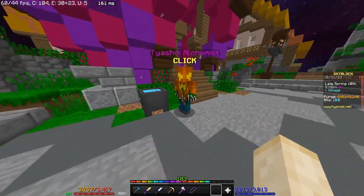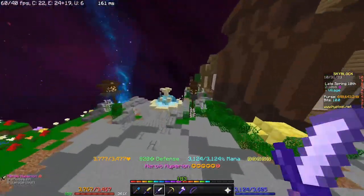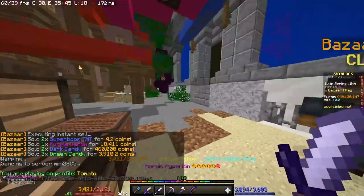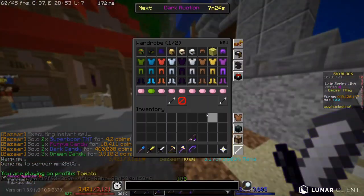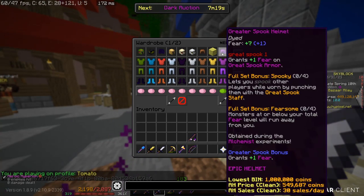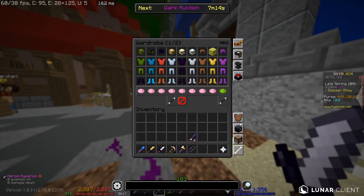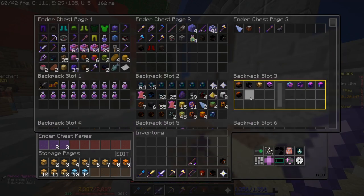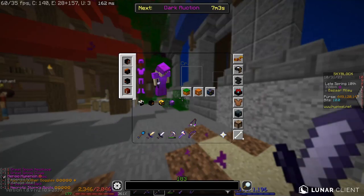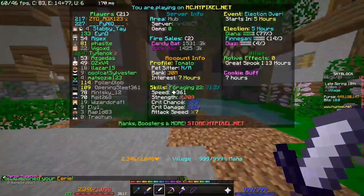In addition to all the items, there's also an event where you can spawn primal fears. To get the highest chance of spawning them, you need as much fear as possible. I recommend wearing full great spook armor with the bullstone reforge and all spooky equipment, while having the eerie pet active.